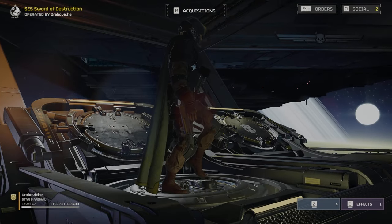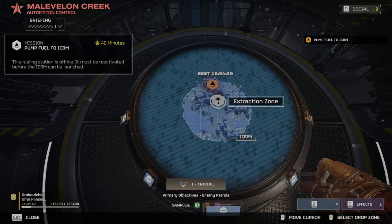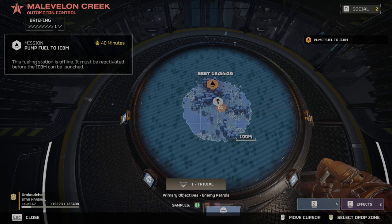The first thing you're going to want to do is choose a mission on Trivial Difficulty, because this gives you the least amount of enemies to deal with. They also have the smallest maps and the least amount of objectives to have to complete before you can finish the mission.